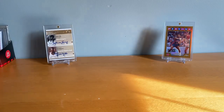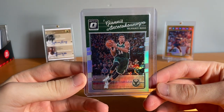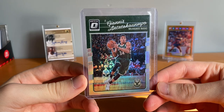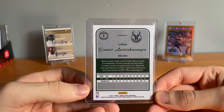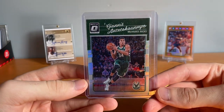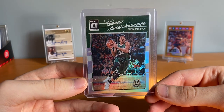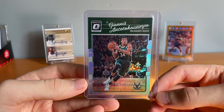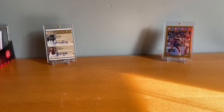I actually already have one of these in a BGS 9, but I got this for like three dollars — it's probably worth about thirty, so ten times that. This is a first year Optic holo. First year Optic hasn't been doing very good, but Giannis is one of the best players in the league and I think he's got a shot to be one of the greatest players of all time statistically. I couldn't pass it up when it was just so cheap. There are still some steals to be had on eBay if you hunt enough.